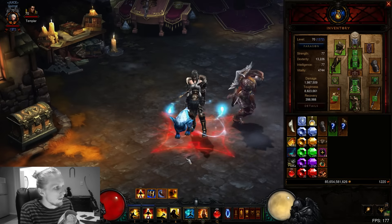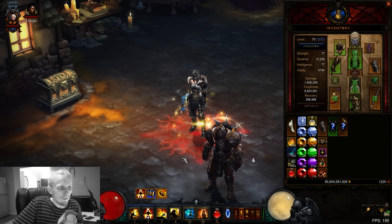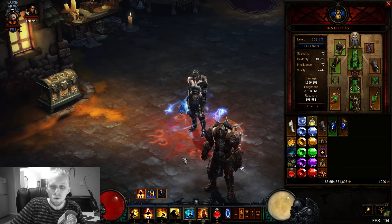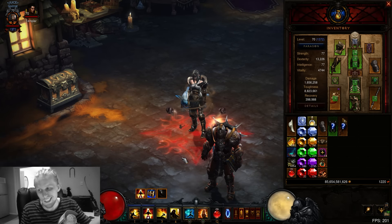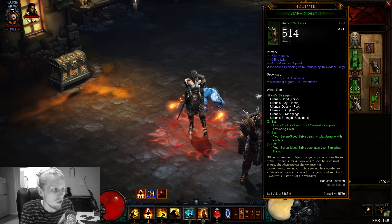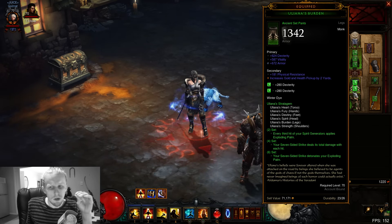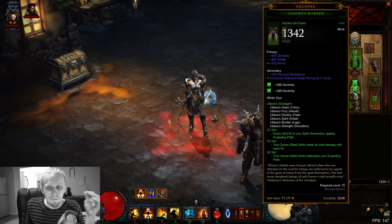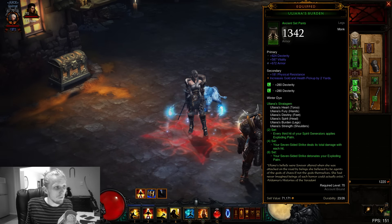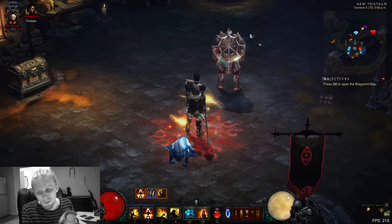That's pretty much the spec guys. I did a bunch of testing to figure out the best setup, and this is actually faster than Raiment and faster than Sunwuko for solo Torment X farming. It's really interesting that the Yuliana set has found a niche - it's exciting that the set has an actual use. We're still early PTR and this set may be underperforming, so they might buff it and make this spec even more powerful. Fingers crossed! Thanks for watching, peace out - follow my YouTube and stream, see you guys later.